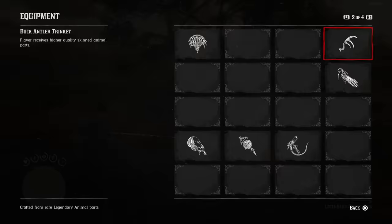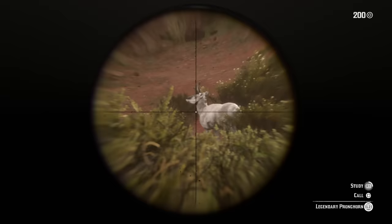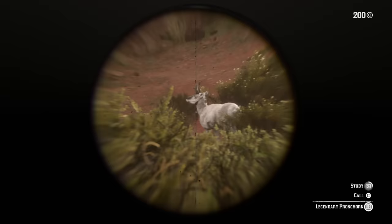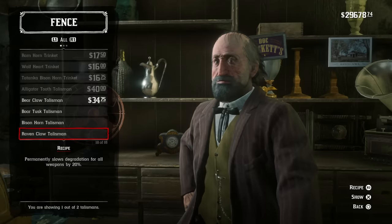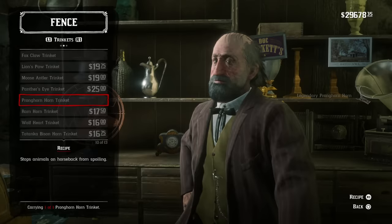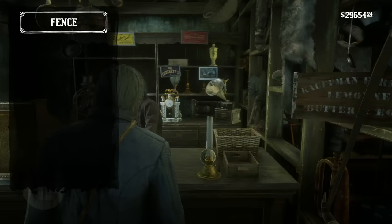The next trinket you need to get is the pronghorn trinket. For this, you're going to have to hunt the legendary pronghorn. Because the legendary pronghorn's location is in New Austin, this is something you'll likely only be able to do after the epilogue. The pronghorn trinket's effect will actually stop animals stored on your horse from spoiling. If you put a carcass on the back of your horse, it will eventually spoil — this completely stops that. You can have that carcass on the back of your horse for as long as you want. Those two trinkets are incredibly valuable because they provide some of the best hunting perks in the game and last forever.